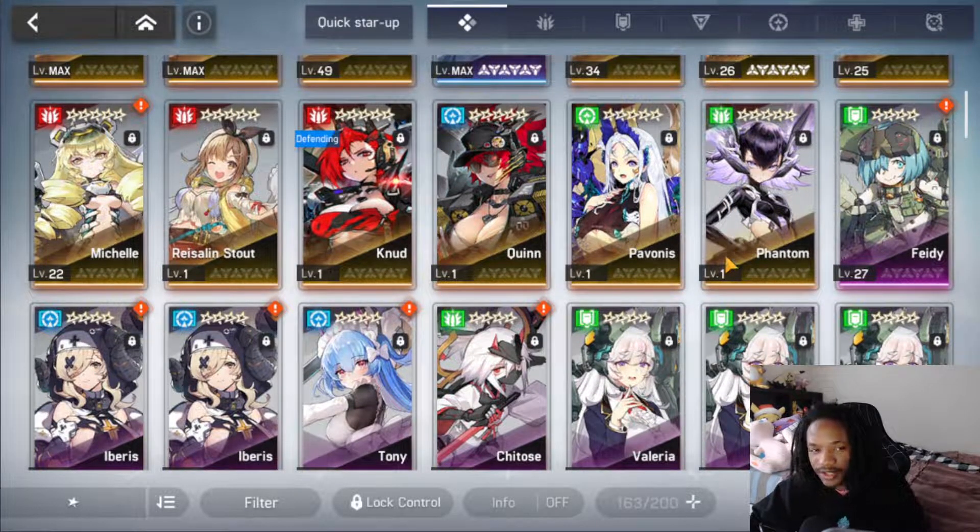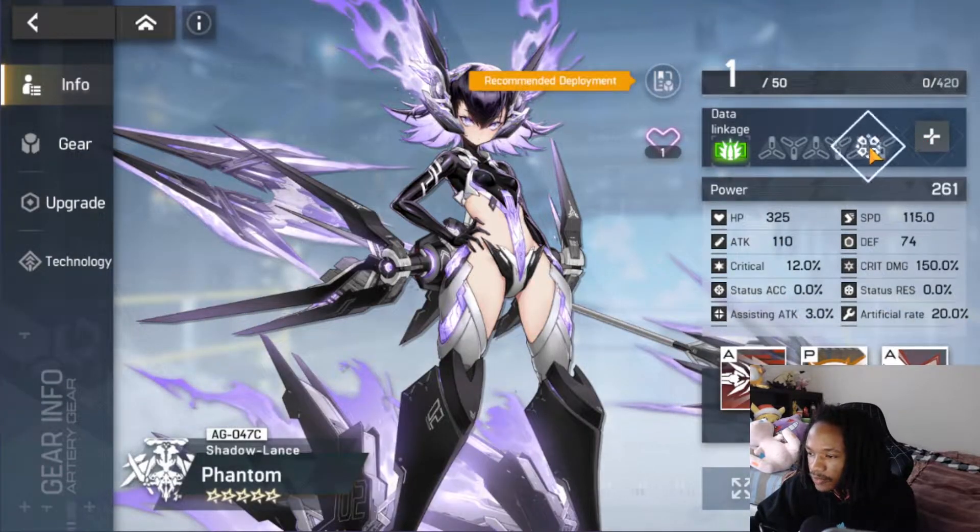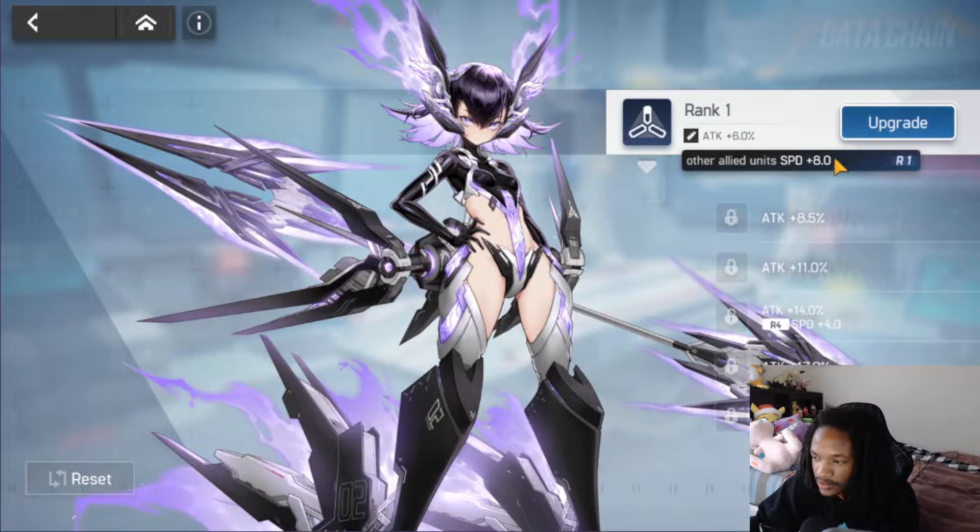She doesn't appear on normal banners — you can only get her through regular recruitment or by buying her from the shop, which is what I did. She provides a speed imprint boost to the team, which is really nice for PvP players. If you're playing an arena offense cleave playstyle, I suggest you pick her up because she will change your account.